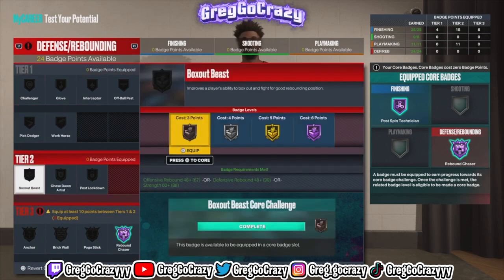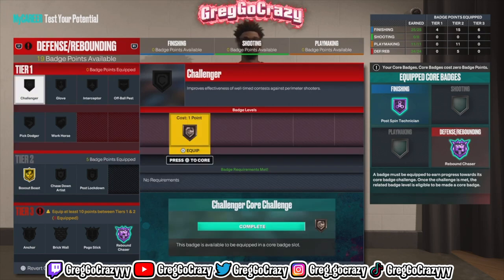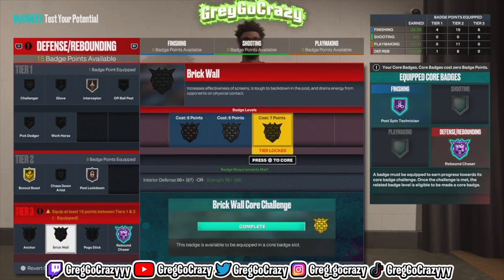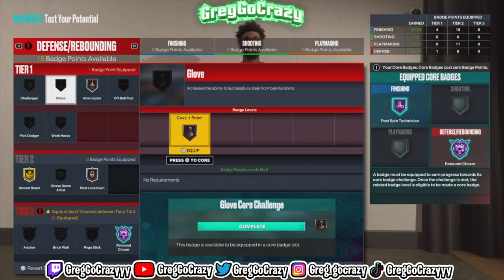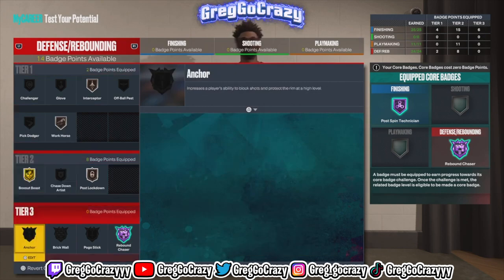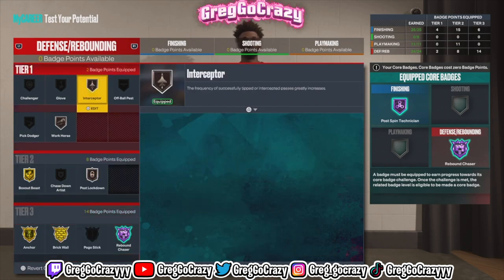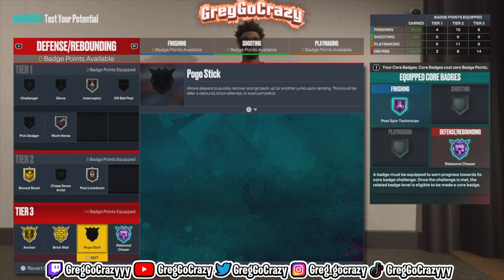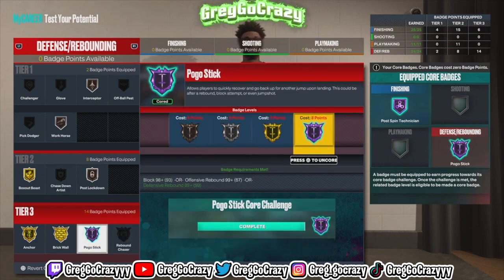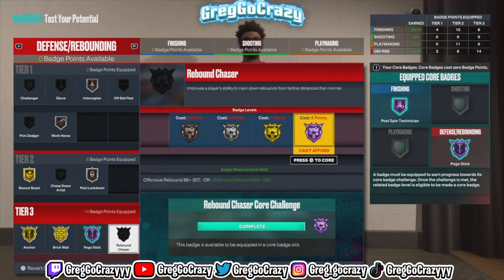I put my core badge on Hall of Fame Rebound Chaser for defensive badges. I can only get Box Out Beast on gold and Post Move Lockdown up to silver on this inside build. Most centers in 2K want to shoot — it's all pick and pop this year. But if you can't shoot and want to work in the post, this is your bread and butter. I get Brick Wall on gold, put on Anchor to block shots at the rim — Anchor is the new Rim Protector — and bronze Interceptor for steals. I couldn't get Pogo Stick yet; I need six more badges for that.